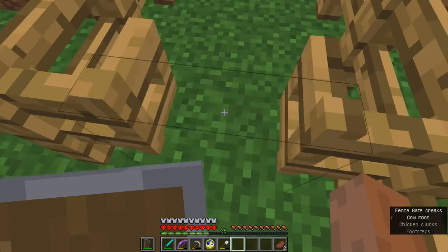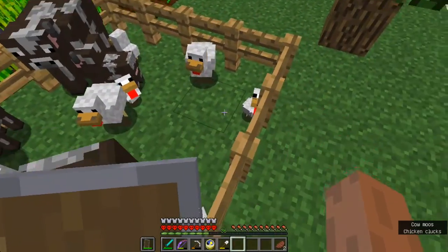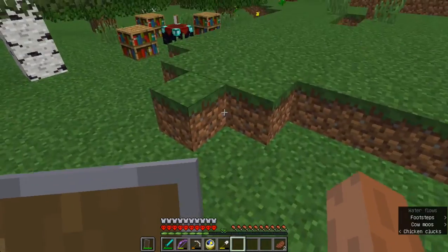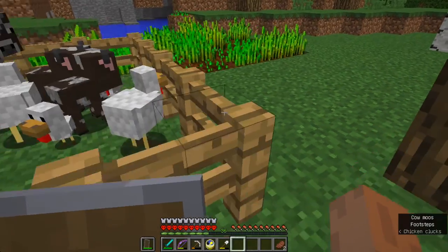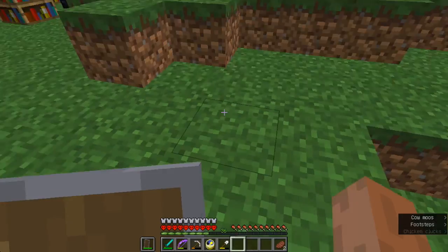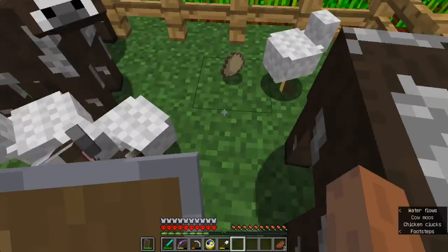Is it too crowded in here? Let me count the number of animals — it's easier to do from the outside. One, two, three, four, five, six, seven, eight, nine, ten, eleven, twelve. It's not quite too crowded but it's about to be. Maybe I should create separate parts of the enclosure for the cows and the chickens, so there won't be as many animals in one area.